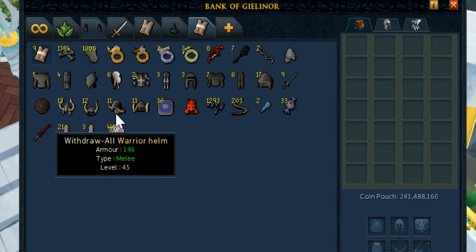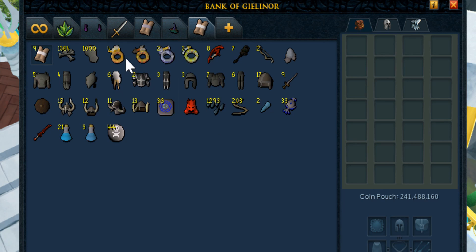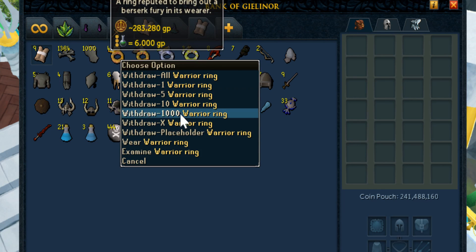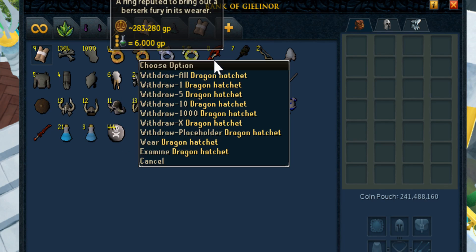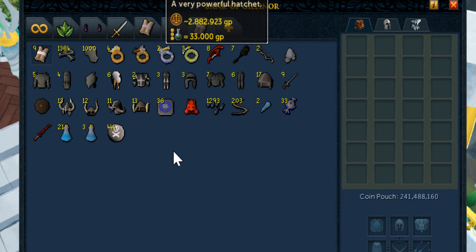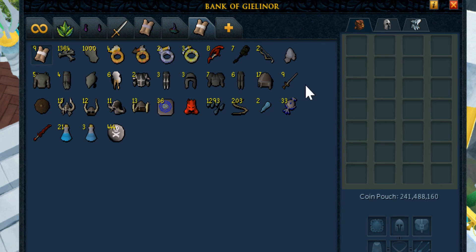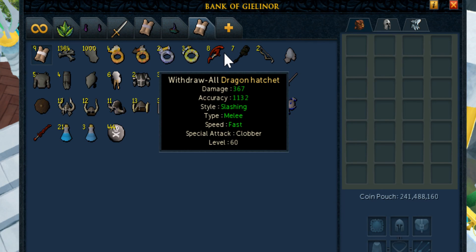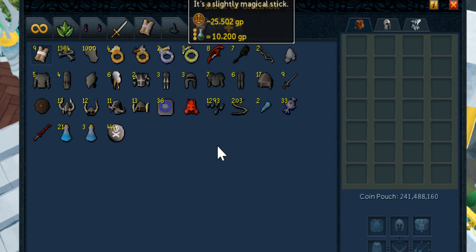Getting into the juicy stuff — we've got the rings: four Seer's rings, one Archer's ring, two Berserker rings, and three Warrior's rings. Sadly the rings aren't worth too much anymore just because there are so many better rings, but something like the Berserker ring still goes for around 300k. Here we have the dragon hatchet which is by far the most valuable drop from Dagannoth Kings — almost 3 mil each — and we ended up getting eight of them, so I am super happy with that. We also got seven mud battle staffs at 25k each.